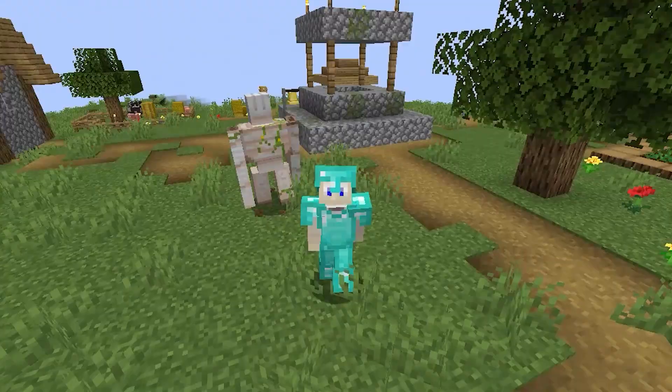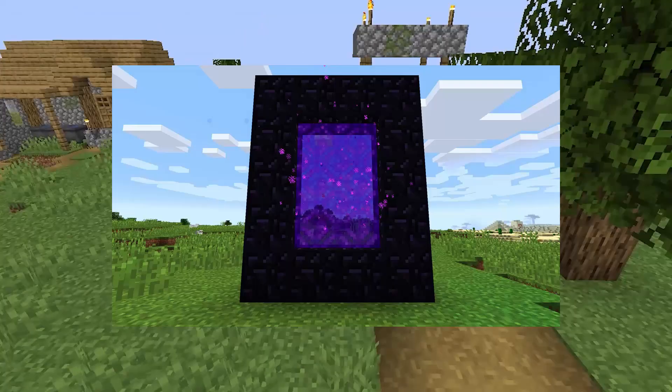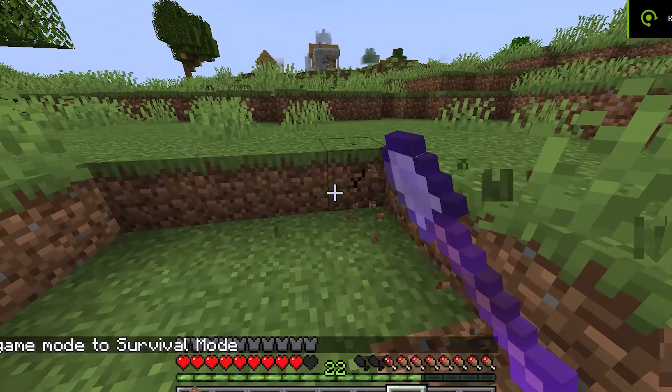You can use flint to make arrows, or flint and steel to light a nether portal, or you can get emeralds from the Fletcher villager.